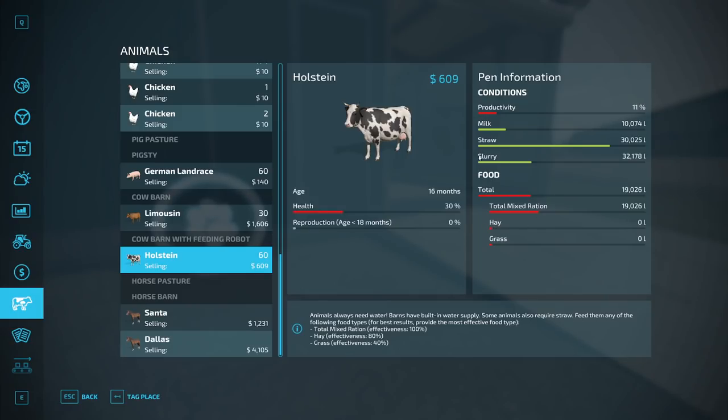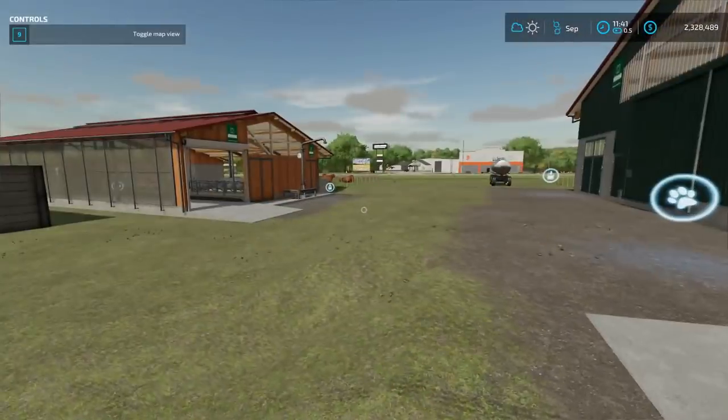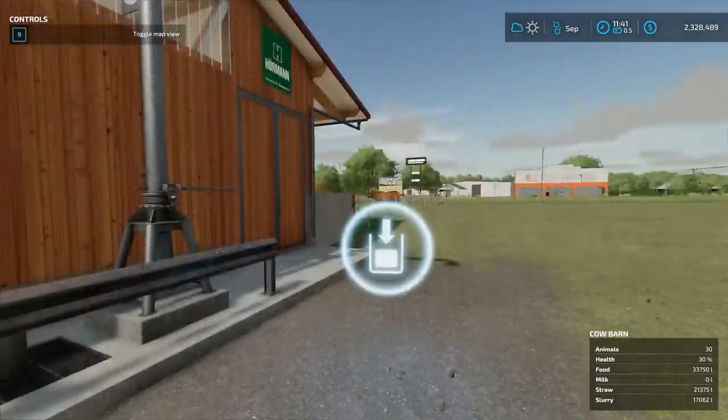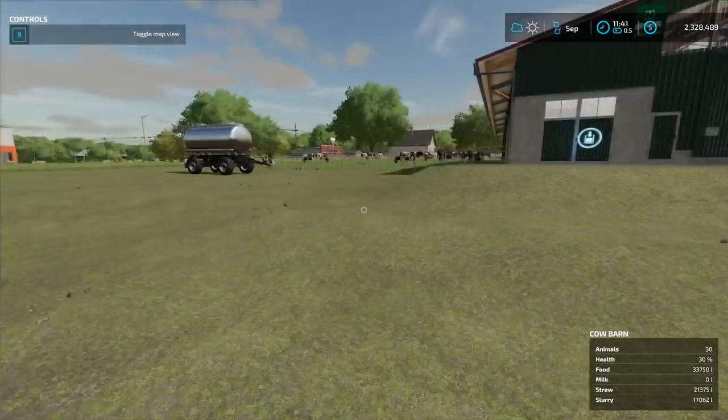Slurry is liquid manure and it can be used as fertilizer. It is made automatically when you feed them — food will give you slurry and you will find it on the other side of the barn. You just take your slurry tank and fill it up right on that icon.